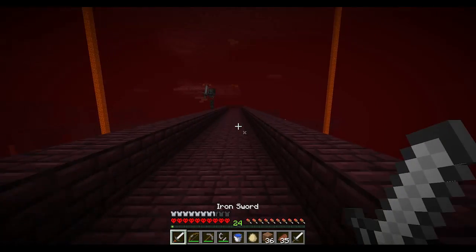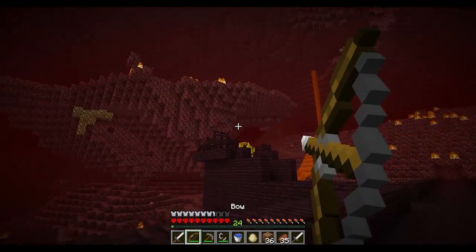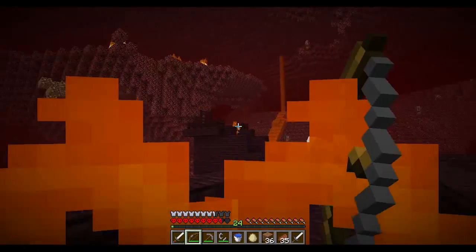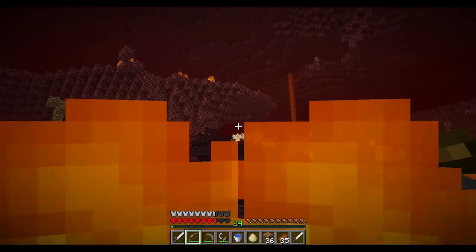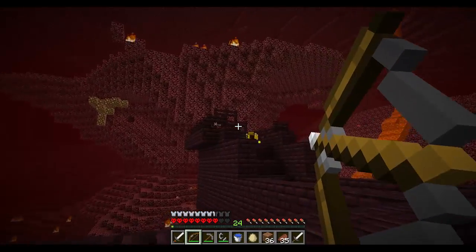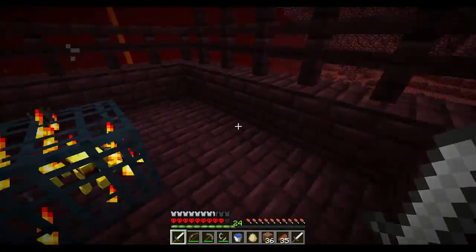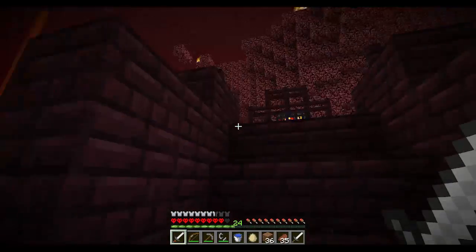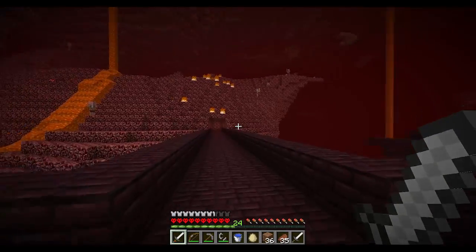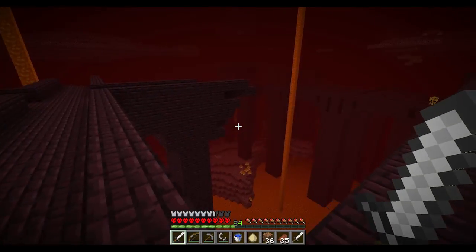I'm going to run in — I just heard some blazes spawn. There's one right there, I'm going to try to pick him off. That's why I have all these arrows — if I can get these blazes out of here without having to deal with them up close. One blaze down. I hope I don't get lit on fire too badly here. If we can get one blaze rod — I've got to really hurry when we get up here. We could use more than one though, some more blazes are going to spawn in a second. We've got one blaze rod. I would like a couple more at least, but we did get what we came here for already.